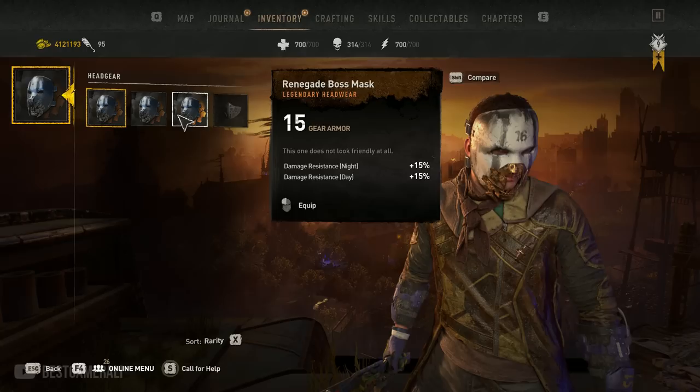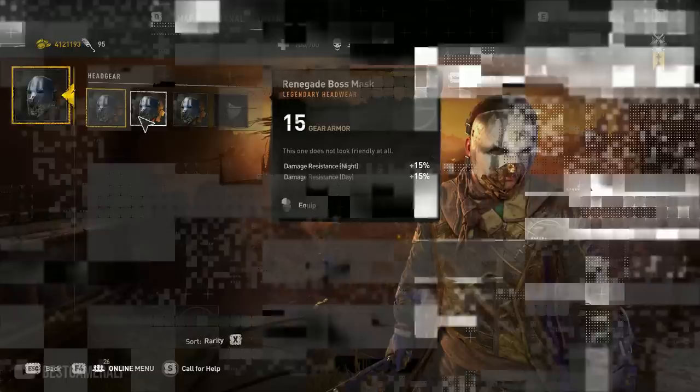Also, why do I keep getting the Renegade boss mask every single time there is a new update? I can't even drop it and it keeps taking up space in my inventory. Hopefully they will add an ability to drop this boss mask in the next update.